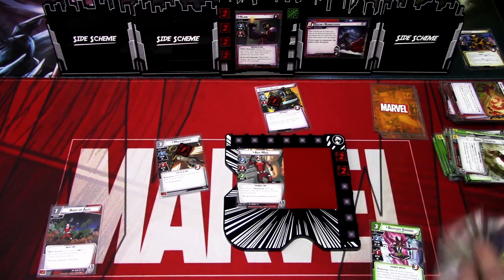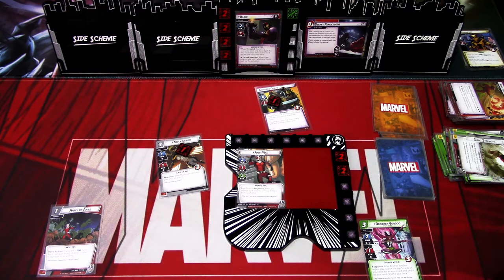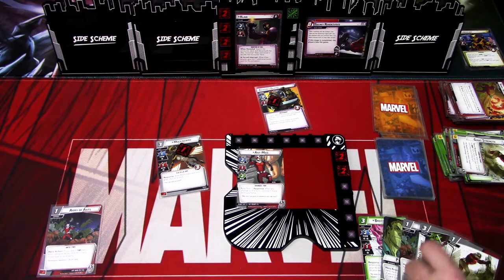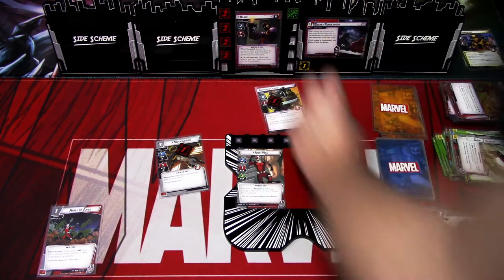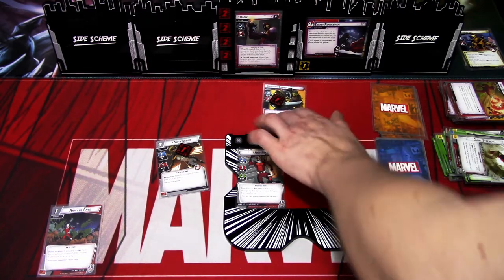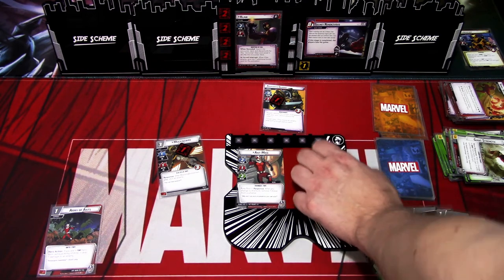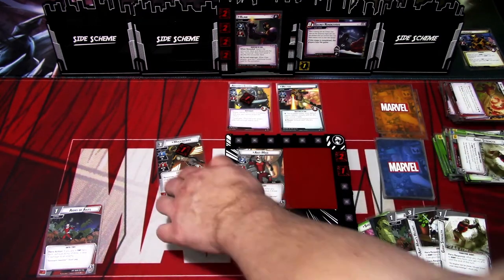We ready up and draw back up to five: Pym Particles, Army of Ants, Ant-Man's Helmet, and Giant Strength. We'll definitely be playing the Helmet next turn. We go to the villain phase: add a threat to the main scheme. Claw is stunned so we remove the stun. Armored Guard hits — I just take the damage. And we get a Melter. That is the villain phase.